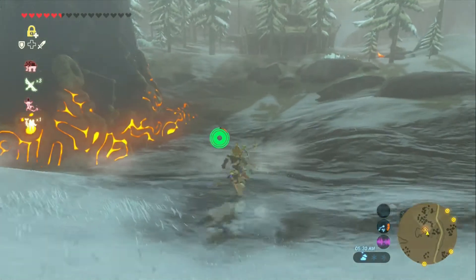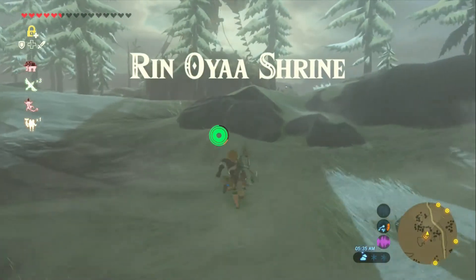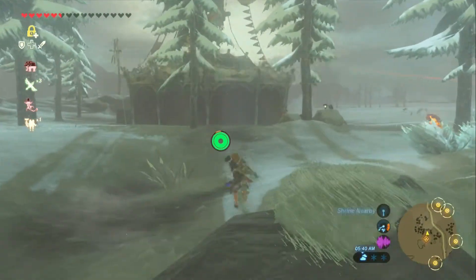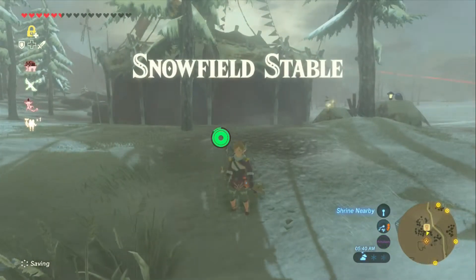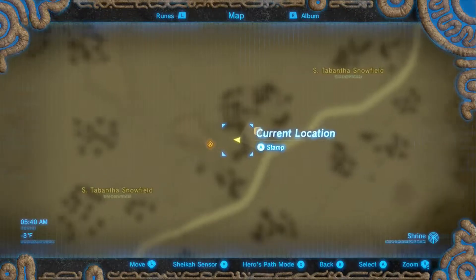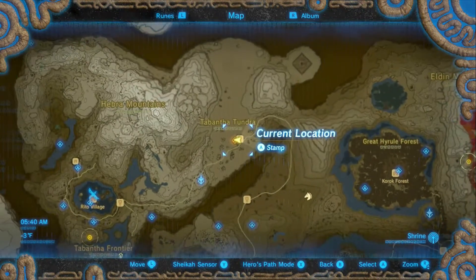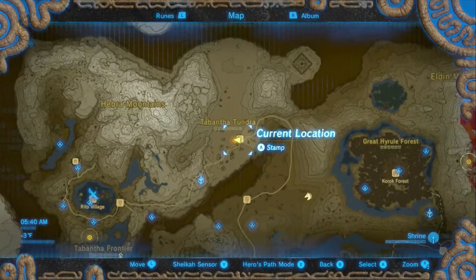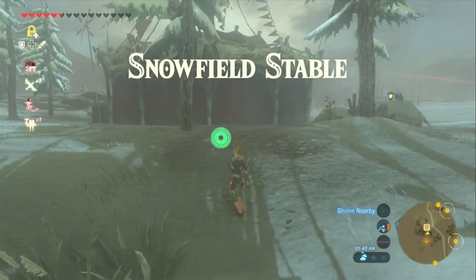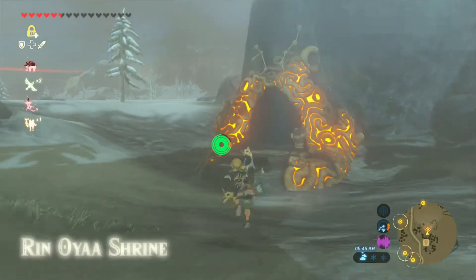Thanks for joining us on another edition of Shrine Solutions with the Zelda Lady. Today we're in the Heber area and we're going to go into the Rin Oya Shrine. We're going to show the map really quick so you can see the juxtaposition. We're also next to the Snowfield Stable. We are in the Tabantha Frontier, so join us for this shrine.